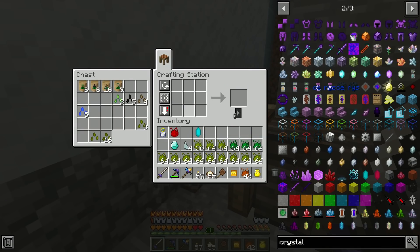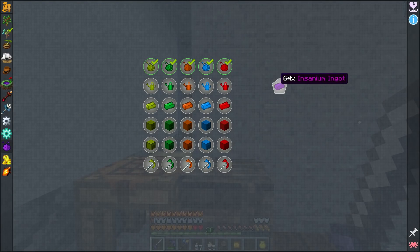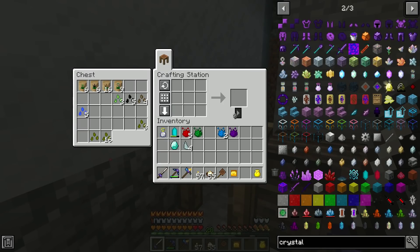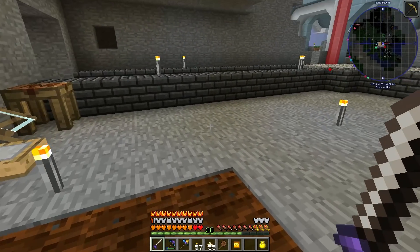There's our infusion crystal. Let me convert all of this. Once we get a few master infusion crystals we're going to set up auto conversion. There's that. We need insanium ingots for one quest, so that'll be a bit later. Let's go ahead and get our master infusion crystal. Then I need to get three more supremium essence.